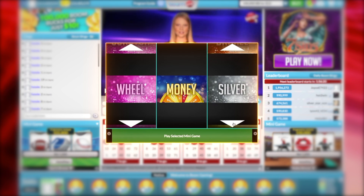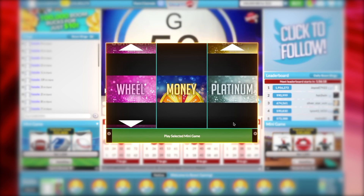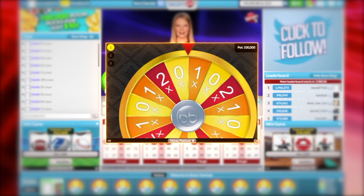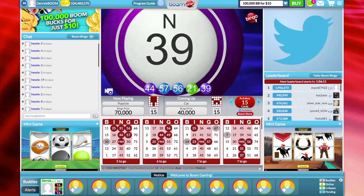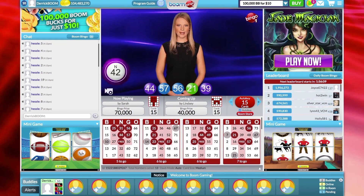And finally, use the third column to select the level you want to play at. Bronze is the lowest bet amount and platinum is the highest. When you're ready, click to start playing. You can play bingo and minigames at the same time.